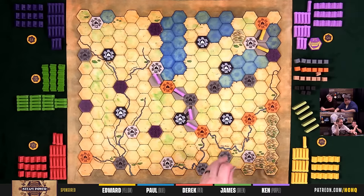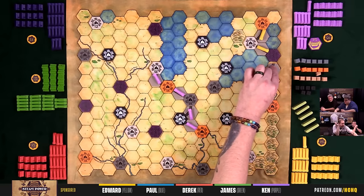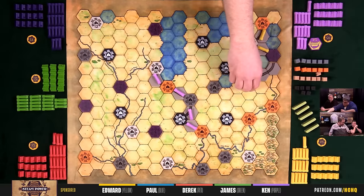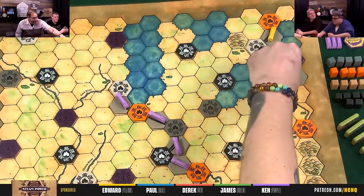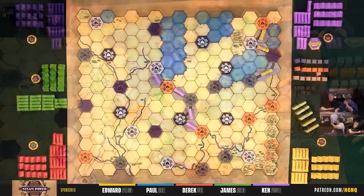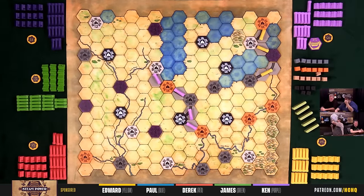That was building track. Now I too shall build track again, and I have locked up four points — because not a soul can get into that purple city. Congratulations to me.